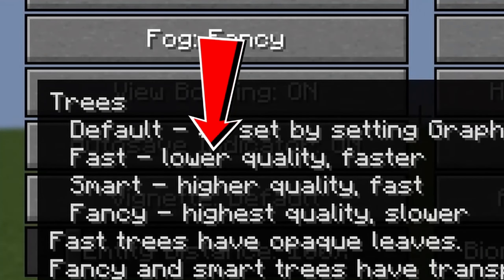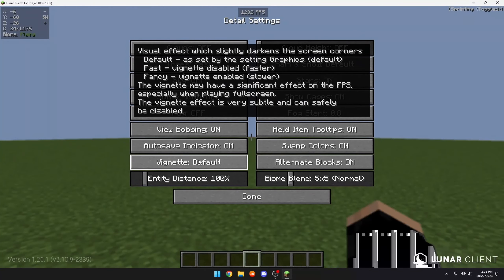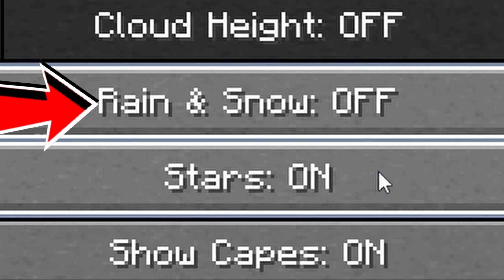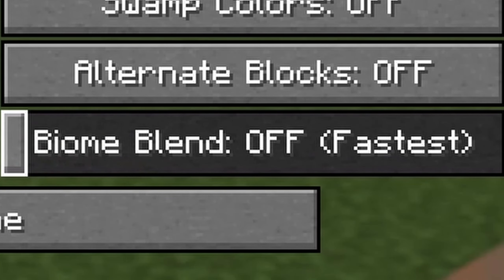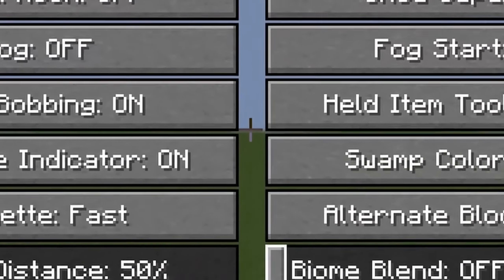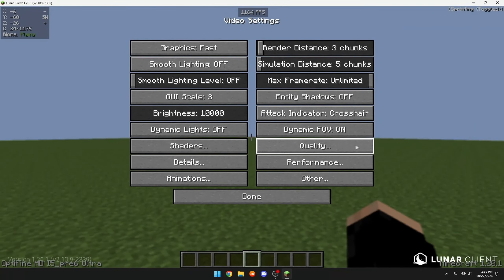Now go to Details and turn off Clouds. Make sure Trees is set to Fast at the lowest quality. Turn off Sky, Sun, and Moon. Turn off Fog. Set Vignette to Fast, Entity Distance all the way down to 50%, Rain and Snow to Off, turn off Stars, turn off Alternative Blocks, turn off Swamp Colors, and set Biome Blend all the way off to Fastest.